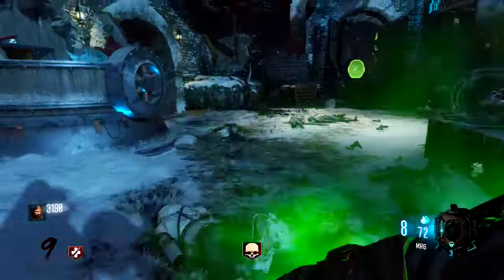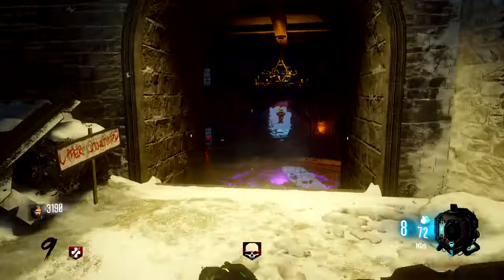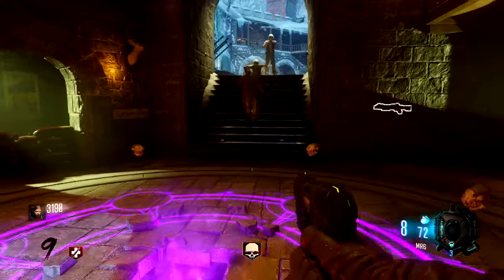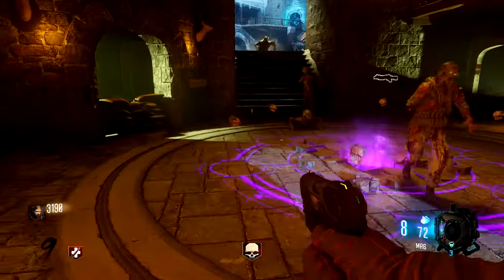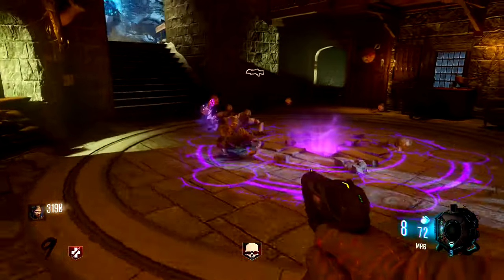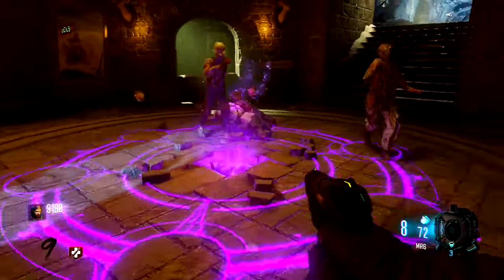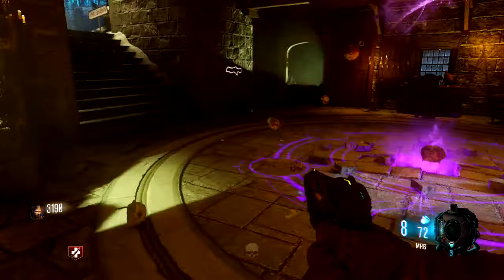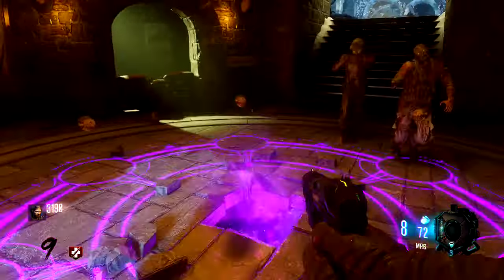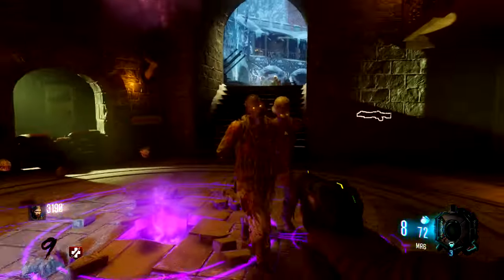Now that we have about six crawlers, we're going to go ahead and bring them over here and they're going to be sacrificed. Let's bring these poor crawlers in here — this is really really cool. Check it out, each of the skulls is going to have only one crawler, and the skulls disappear as they go. You need six crawlers to be sacrificed over here.